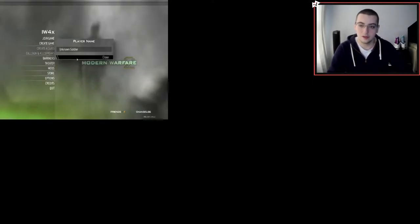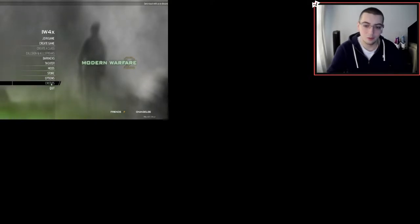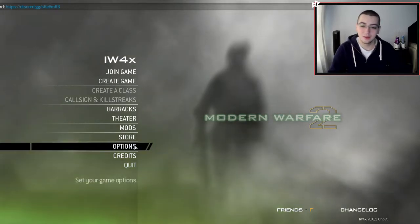On the main screen click 'I understand.' It's going to ask you to make your player name. Then go into options. I have a 1440p monitor so I'm setting it to 2560x1440. If you have a 1080p monitor, which most people have, set it to 1920x1080. I turned fullscreen off because of OBS for recording. Click back and it's going to ask if you want to apply your settings - you do. And now the game should be in full screen in good quality.